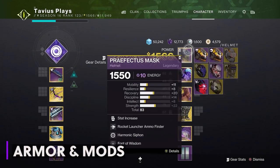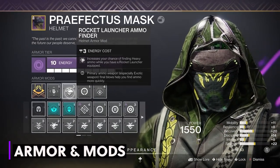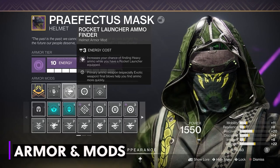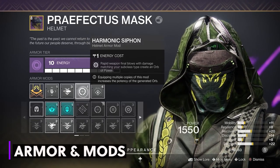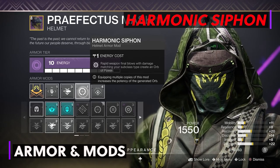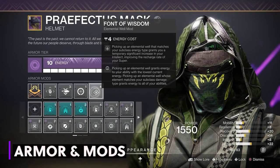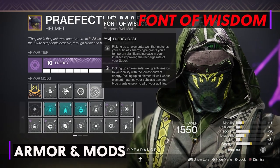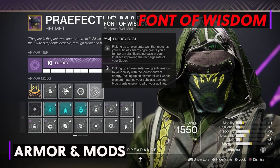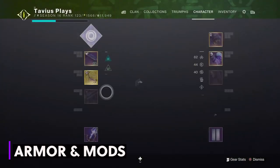Now let's go over armor and mods. On my helmet I have a rocket launcher ammo finder since I'll be using rockets, but anything for DPS will work — linear fusion, grenade launcher, sword. Then I have Harmonic Siphon: rapid void weapon final blows create an orb of power. This one with Lemon Arc makes it so easy to create orbs of power. And then Font of Wisdom: picking up void elemental wells increases your intellect, recharging your super faster. So void elemental wells will get our super back.